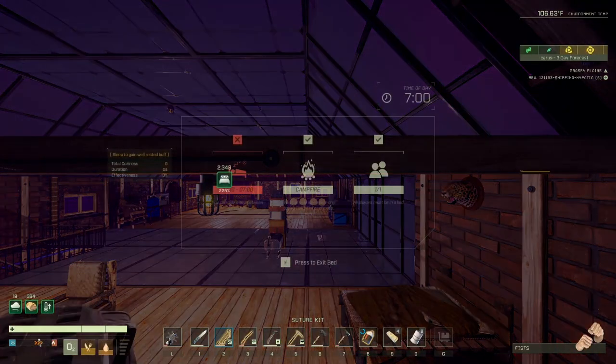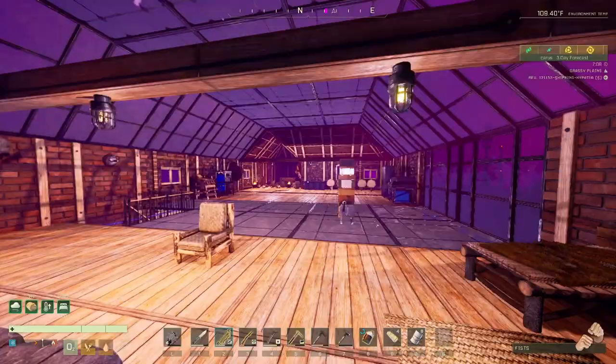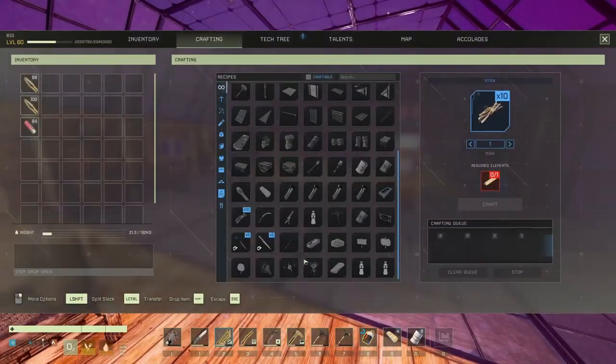Entering the bed, it now shows 281 coziness — not sure why it changed from 311, something must have shifted. Regardless, the sleep duration is 2349 seconds and the effectiveness is 2 to 5 percent. Let's see the resulting buff.